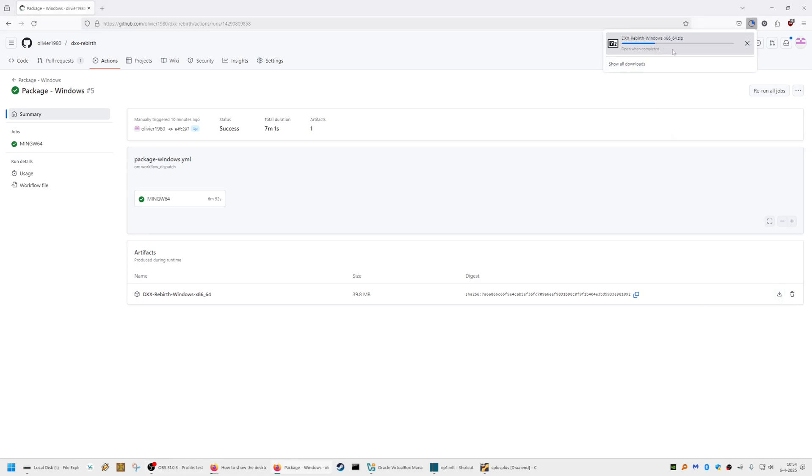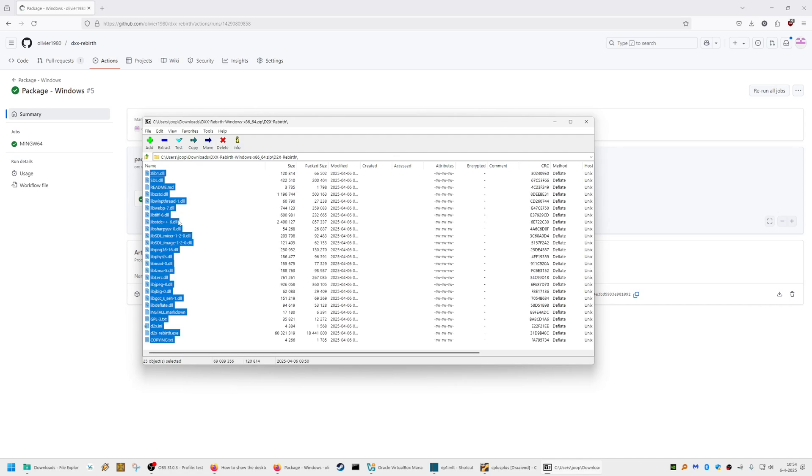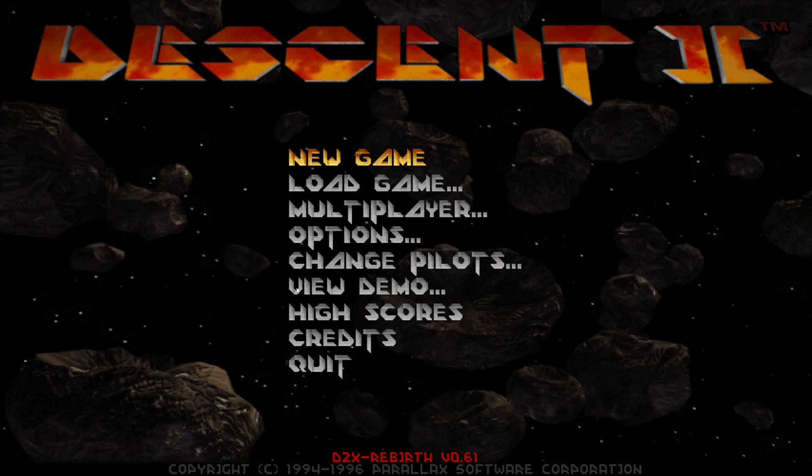We take the zip file and extract all the files to our current Windows folder. Once the files are copied, we can start our playthrough.